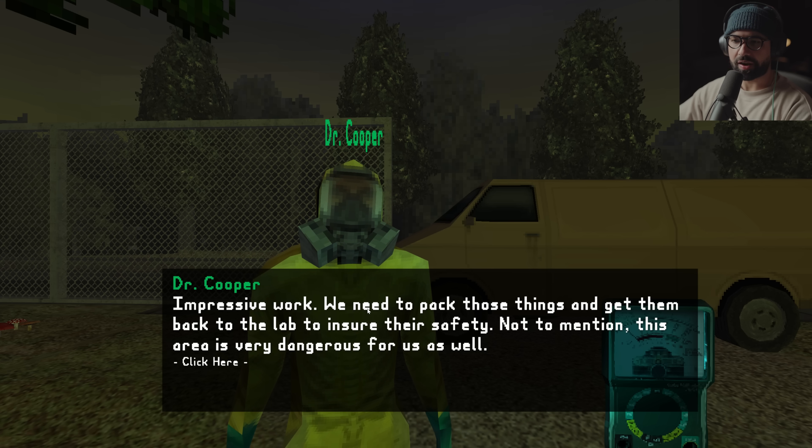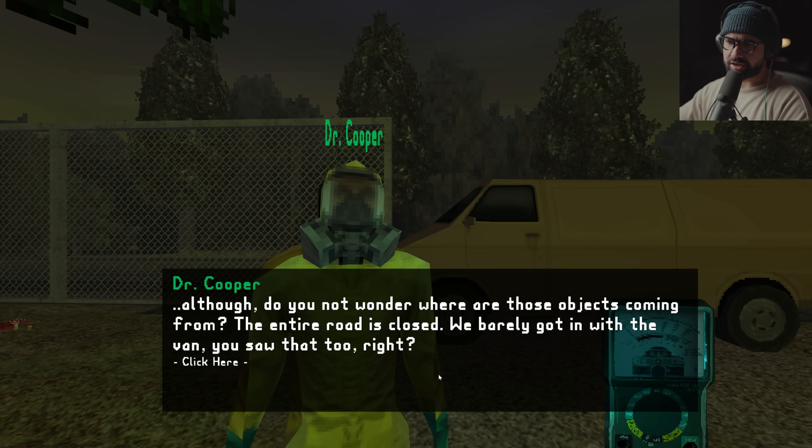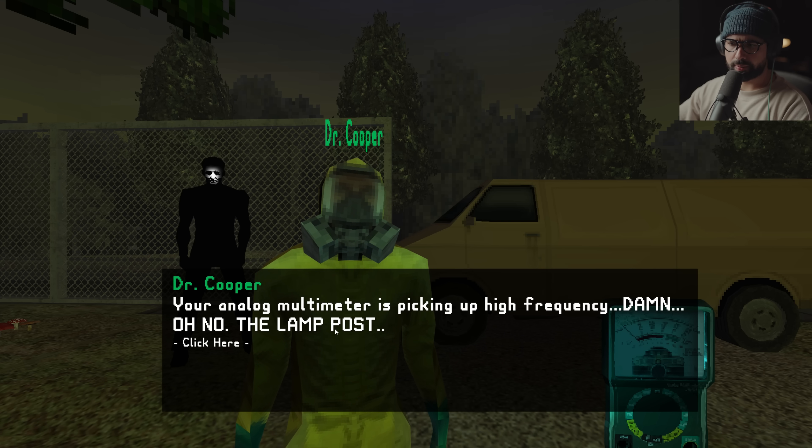This area is very dangerous for us as well. Do you wonder where those objects are coming from? The entire road is closed — we barely got in with the van. No one is allowed in this area, yet there are so many objects here. Could it be that the SCP moves those objects from somewhere? Maybe even from another dimension? Your analog multimeter is picking up high frequency.